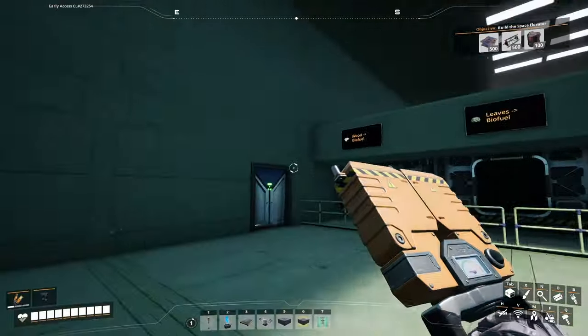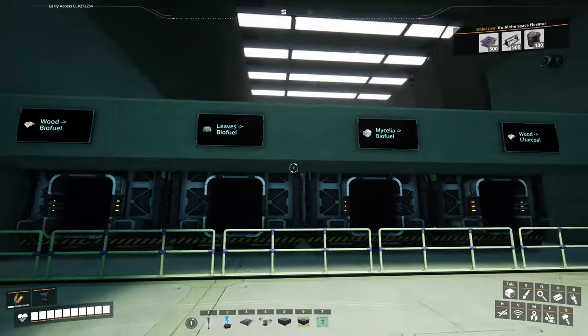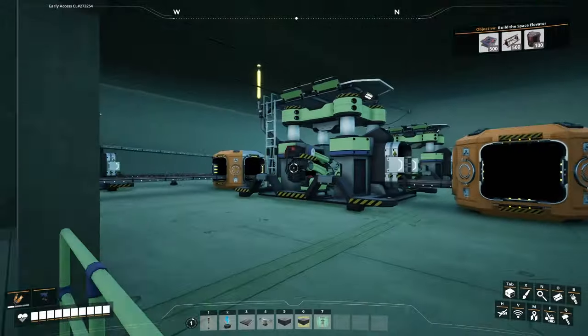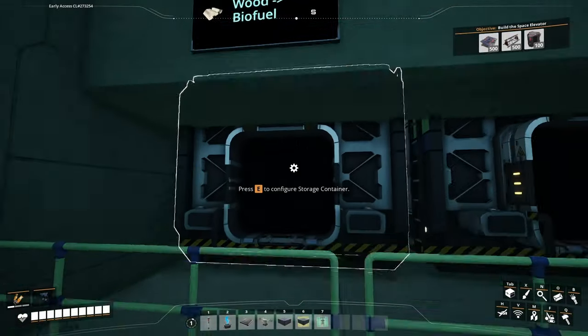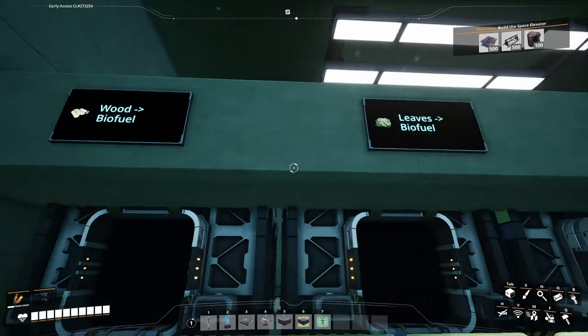Welcome in. Essentially, the left side here are our inputs and here are our outputs, and you can see we get a little window into the factory over here. I haven't actually tested it yet, so I'm just going to go ahead and throw in some wood here.